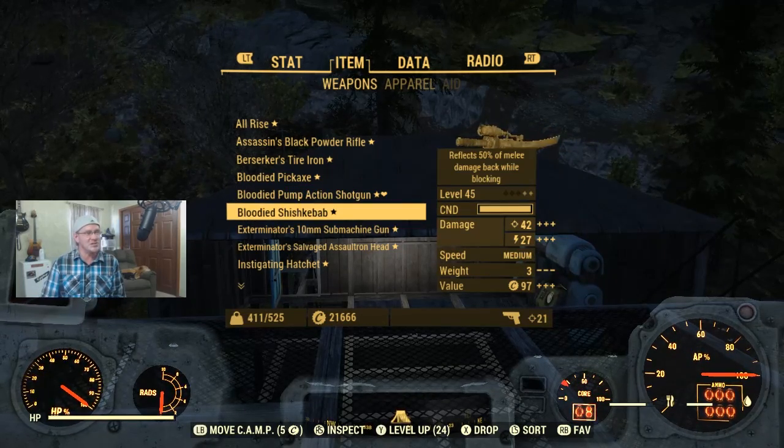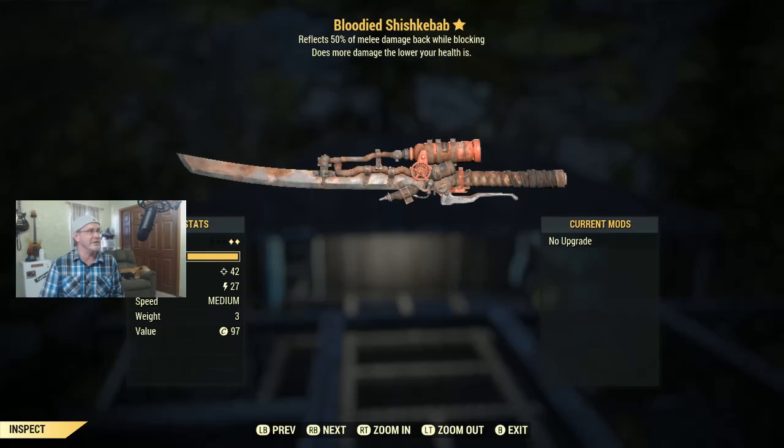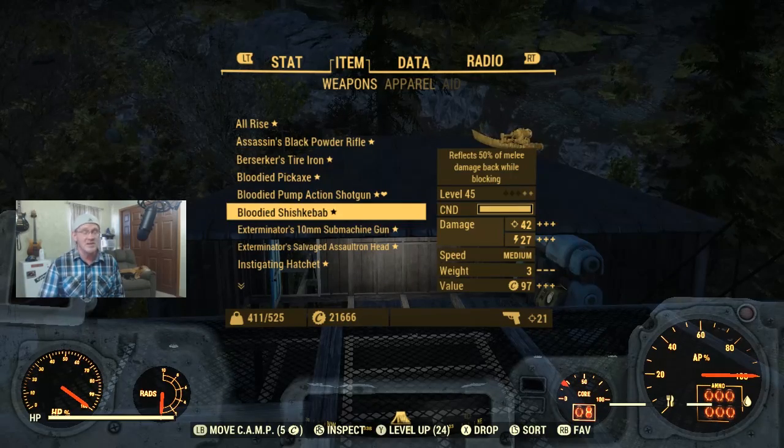Moving on, we're back to bloodied — this time it's the Bloodied Shish Kebab at level 45. It does 50% damage reflection back at enemies when you're blocking. For those new to Fallout, the bloodied effect can be very powerful. A lot of people do low health character builds where they deliberately stay in a low health state to get the most out of these weapons — they'll even have gear that benefits them for being low health. If you want to stay at low health, collect some radiation to cap your maximum health, which keeps you dealing that extra damage. Let me know in the comments if you want the Bloodied Shish Kebab.